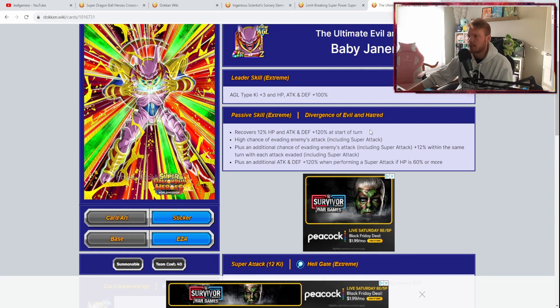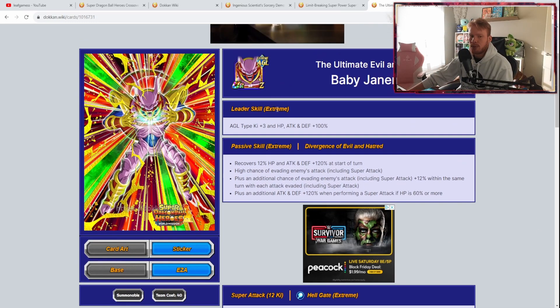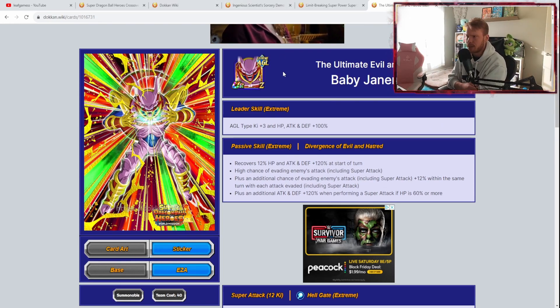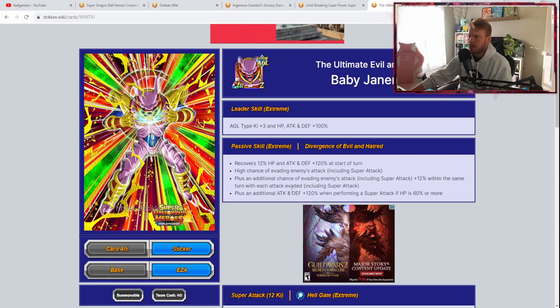He's got an EZA and I'm going to explain why he could potentially be on your list if you already have everything we've talked about. If you do not have a copy, he may be worth it — he's helped me win a lot of difficult content. His leader skill is AGL type, Ki plus 3, HP, attack, and defense plus 100% — not great. But his passive after the EZA: recovers 12% HP and attack and defense plus 120% at start of turn.